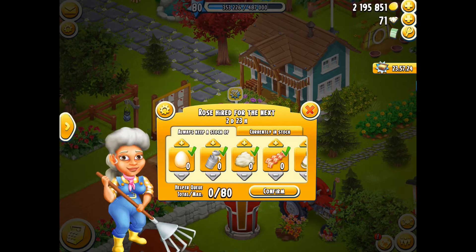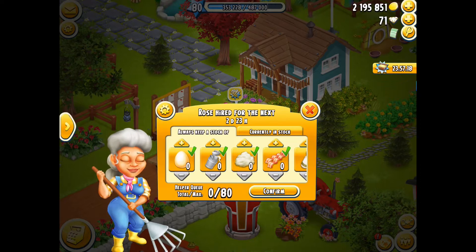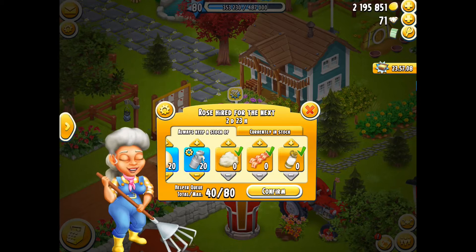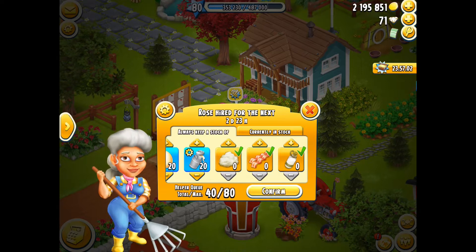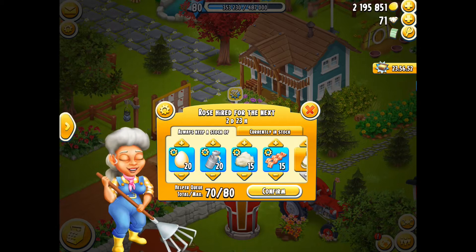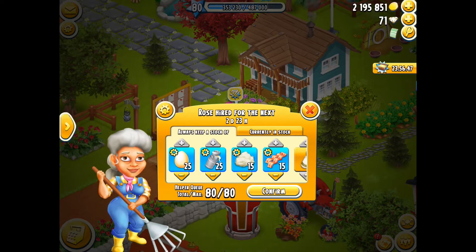I'm going to go ahead and set up Rose so she can get to work on my farm. Usually I set about 20 for the eggs and 20 for the milk. I tend to leave the goat's milk and feta for Ernest. I might do 15 wool and 15 bacon, and we'll do five more eggs and five more milk because I'm always low on eggs and milk.